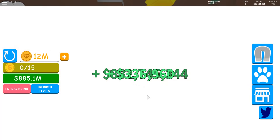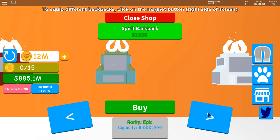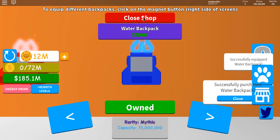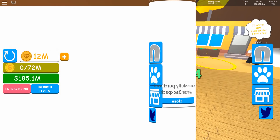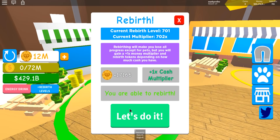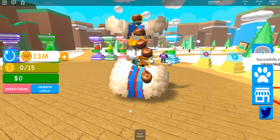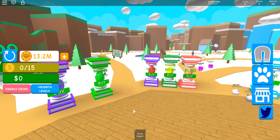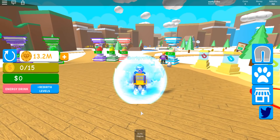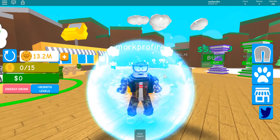The range of this magnet is really impressive — you can almost AFK farm in this game. Don't forget to equip the best backpack in the game so you can get more cash per second. Use the autoclicker when you rebirth, because from 701 rebirths you're gonna get to 769 — that's like 68 rebirths, which is amazing.